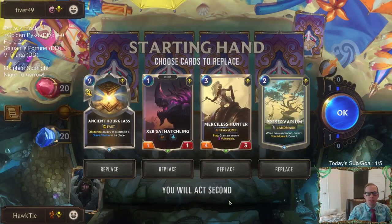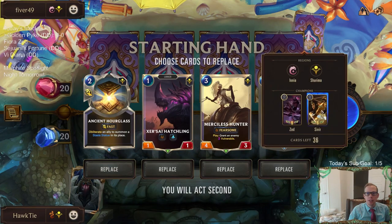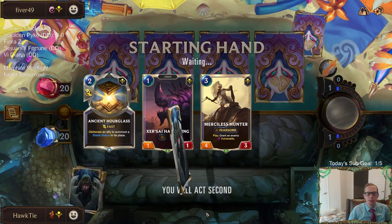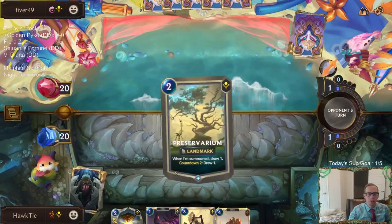Sivir/Zed is really good — great combination. Both champions attack really well and both are in regions that are very aggressive. I like all these cards. I could see getting rid of the Hourglass, but Hourglass is good at blocking — like if they have a Sivir attack or challenge, you want to Hourglass it. I think I'm going to get rid of the Preservarium. It's a little slow and we need to be pretty fast and aggressive in this matchup.